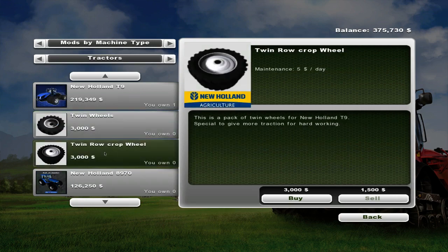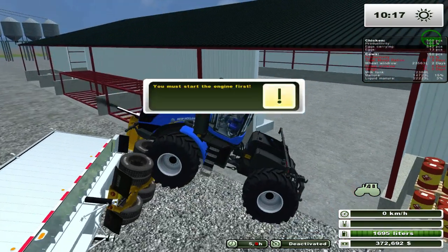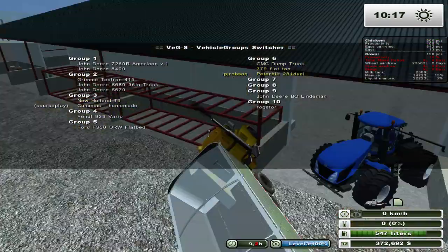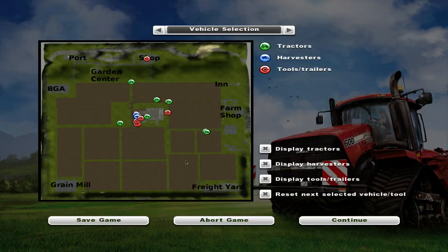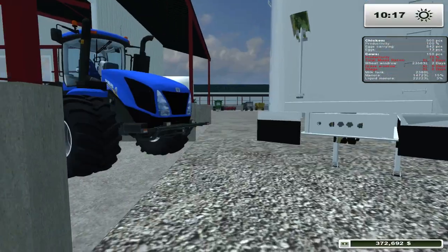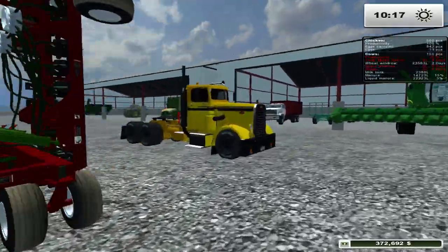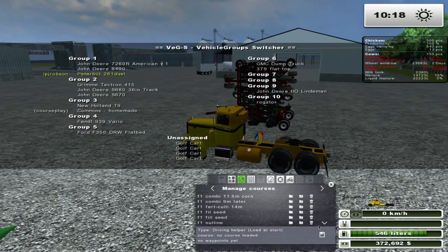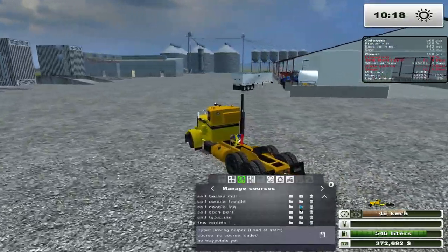We can put twin wheels on — twin row crop wheels. Let's do twin wheels. If we're going to plant corn, I guess we could use twin row crops. And that's what the truck does — because there's no collision on that truck, it just runs into things. Oh man, he is definitely stuck there — that's what happens when something is in its way. It just runs right into it without stopping, which is a bit unfortunate. All right, let's put it back into the group it's supposed to be in — selling canola to the inn.